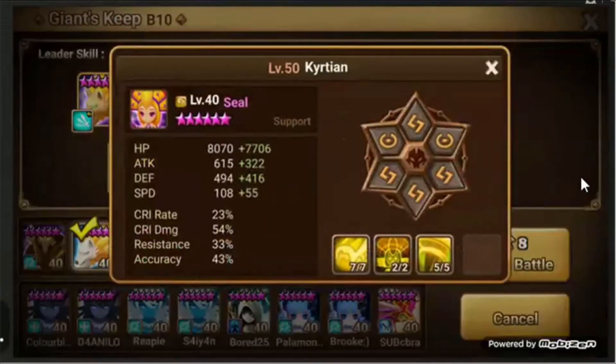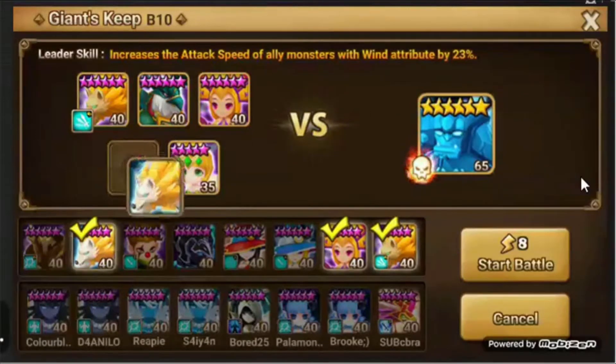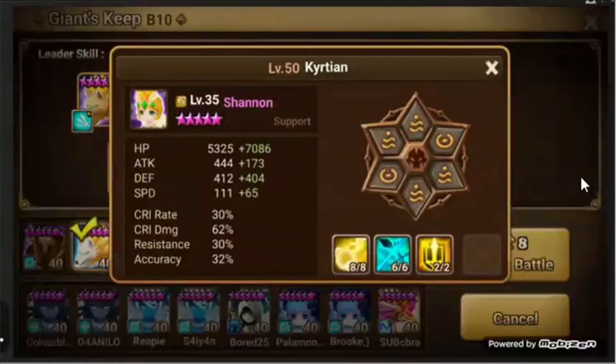We got Seal at 15k health and 910 defense. We got Bella at just shy of 15k defense with 22k health. And then Shannon who is not even 6-star — you honestly should never have to 6-star Shannon. Her health is a little low for this but she's got good defense so she should still be good.